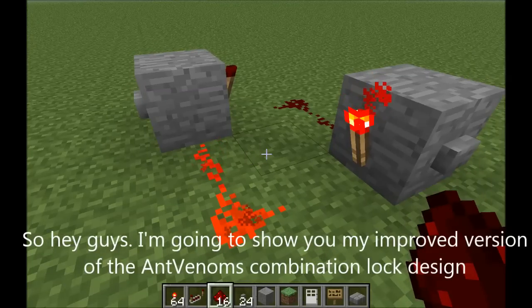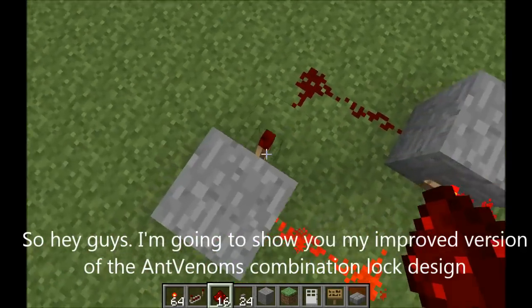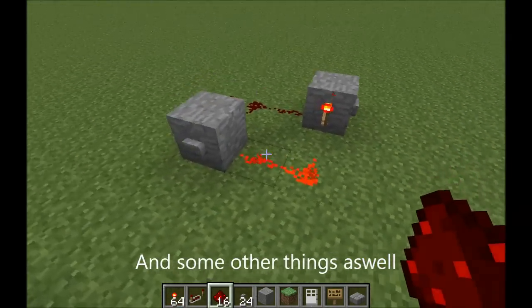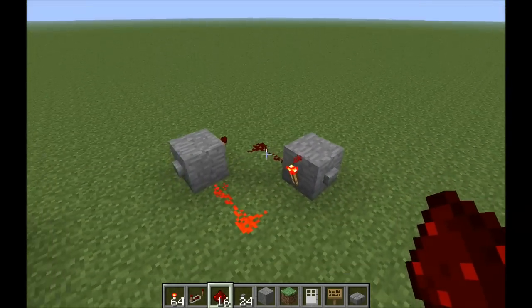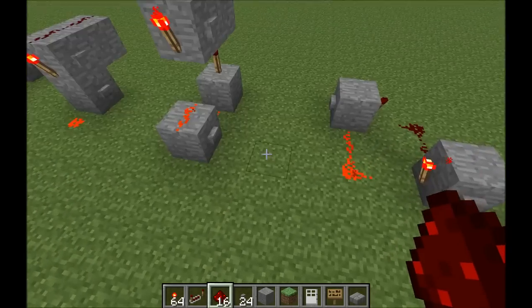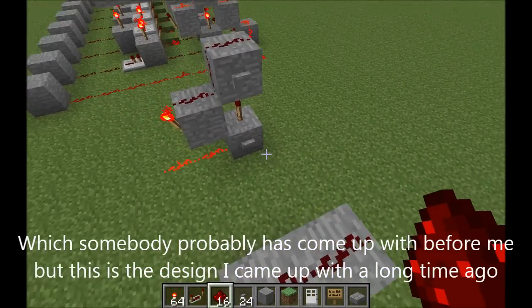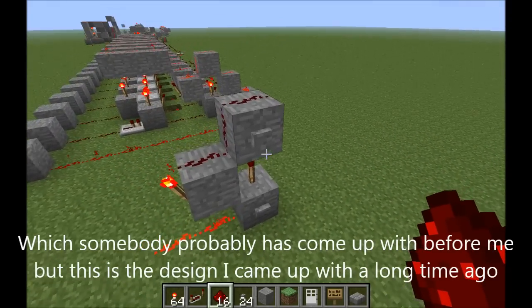Hey guys, I'm gonna show you my improved version of Antoineon's design of the combination lock, and some other things as well. So this is the memorial that Antoineon showed in his video at the start — the very simple one. It works like this. This is his design. This is my design, which somebody probably had come up with before me, but this is what I came up with a long time ago.